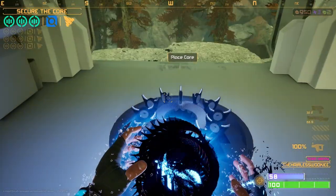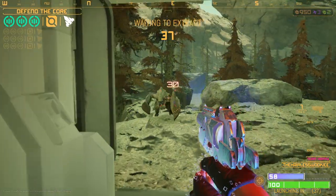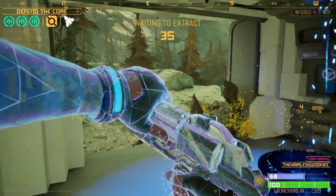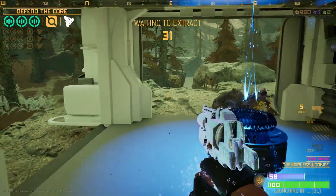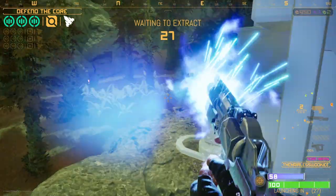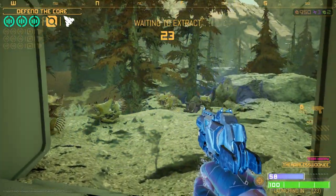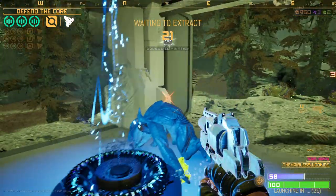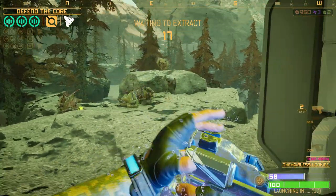Once you get to your ship, you hold E, place your core in there, and then you just have to wait. One thing I think needs to be fixed: if you are eaten by a ravager during the countdown but the countdown reaches zero before you die, you still win. I think it makes sense to make it so that if you're incapacitated by a monster — parasite, porcupine, or ravager — you cannot escape.